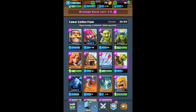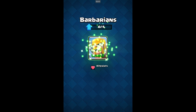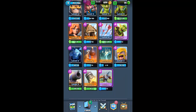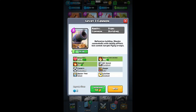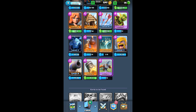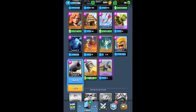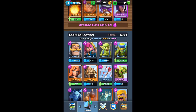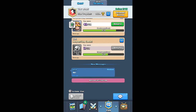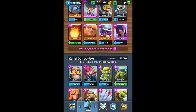We got a bunch of coins so we can upgrade all this stuff. I haven't used the barbarians yet so maybe I'll use those. We can't upgrade them again — we need one more. I do use the cannon sometimes so we will level that up. Two of my cards are really close to upgrading, and my giant only needs one more card.